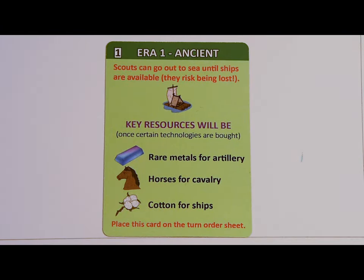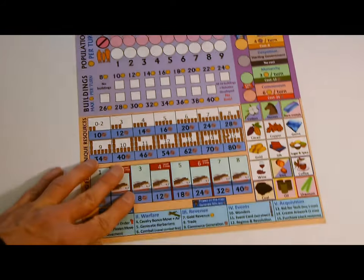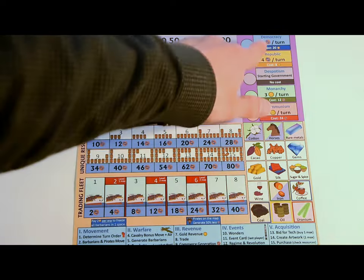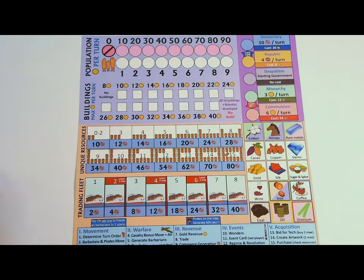To setup for the other eras, just check the rulebook. Each of the players will get a civilization board, which tracks a player's population and buildings, as well as their government type, resources, and trading fleet.